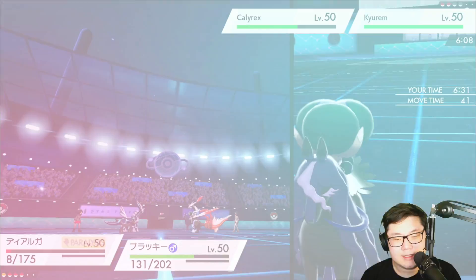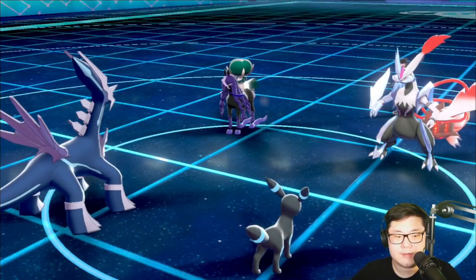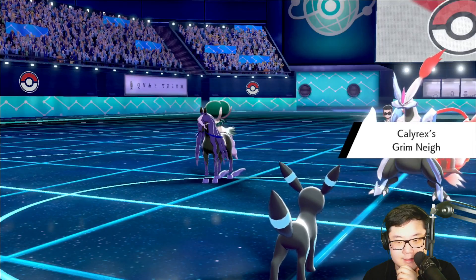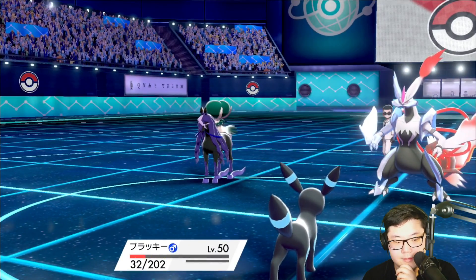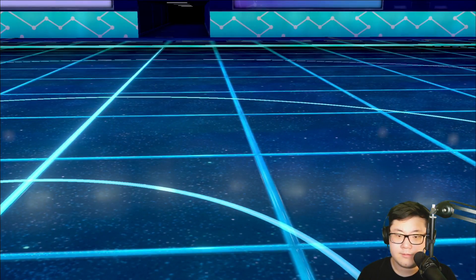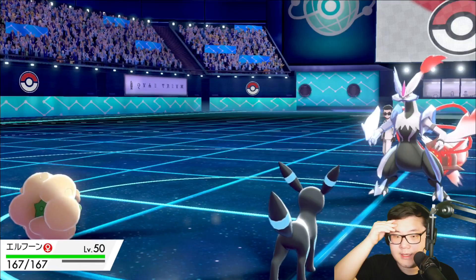I have Eternatus and Whimsicott in the back and Eternatus just wins too. I'll go for Steel Beam here — it has more accuracy — and Foul Play. They go for Astral Barrage — perfect. They get a boost so it's a minus one Blizzard. They land it outside of hail but no crit. I did need the Max Quake boost after all. The Foul Play goes off into the Calyrex slot and picks up a knockout! That's game sealed — it was Life Orb on Calyrex-Ice.